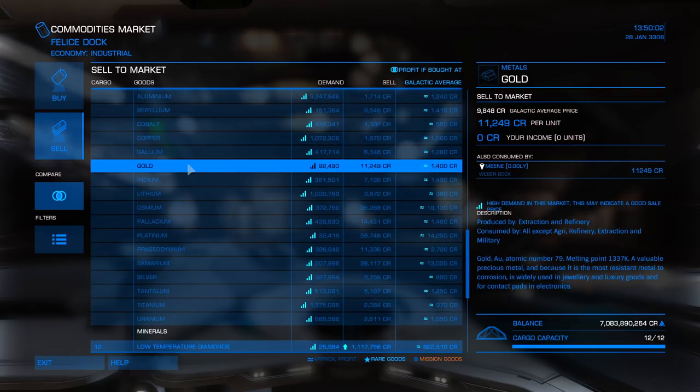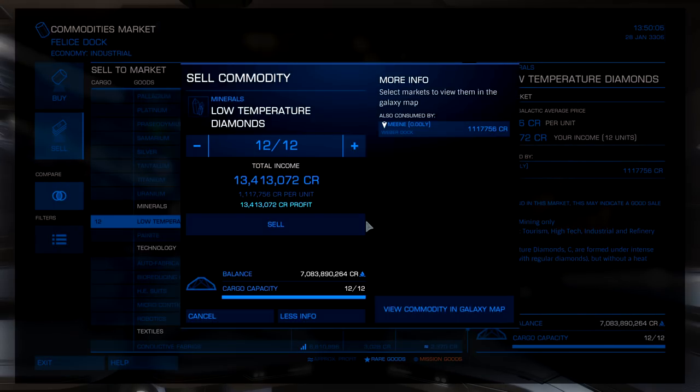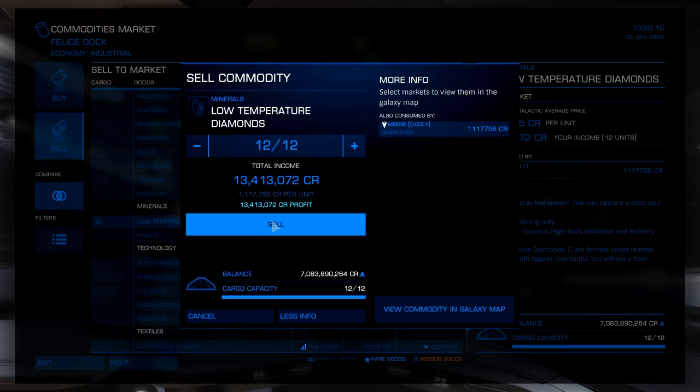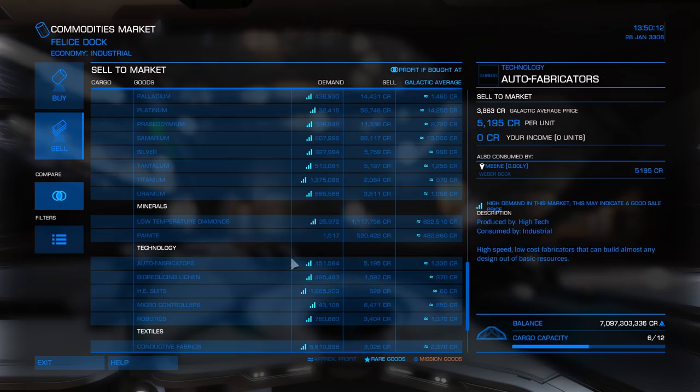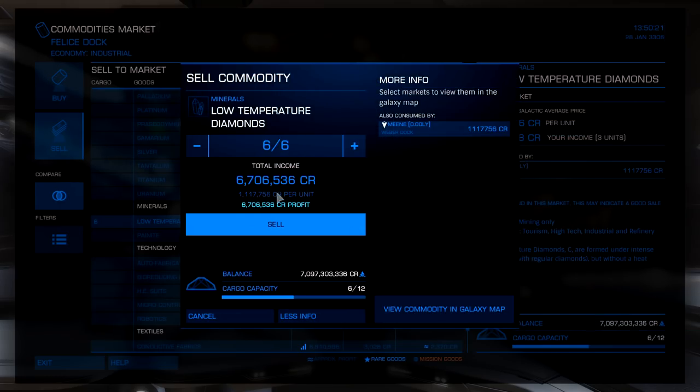It is now time to sell our 18 low-temperature diamonds. From takeoff to landing, we were out there for 45 minutes — that's as long as it took to do this round-trip mission. That 45 minutes of work in this Adder is going to net us over 21 million credits, which is absolutely awesome for the time invested. With this Adder, having a 2A refinery makes it really awesome — you get an extra six cargo slots, which equals about 6.7 million. That is amazing.